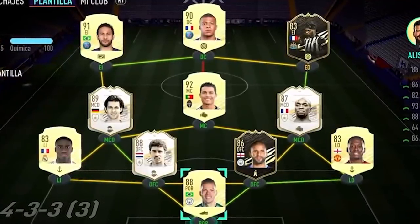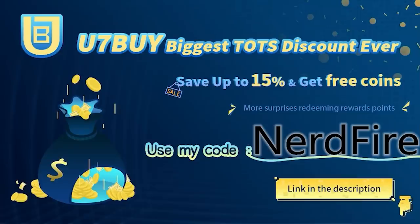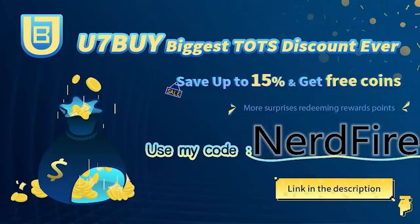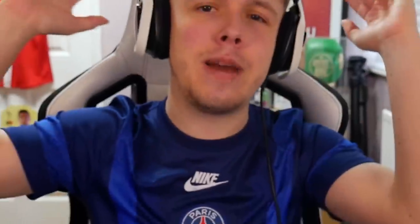Are you facing ridiculous teams and stuck with bad ones? Look no further. Head over to u7buy.com — they're doing their biggest ever Team of the Season discount, save up to 15% and get free coins. Use the code NERDFIRE at the checkout for an additional discount on your order.